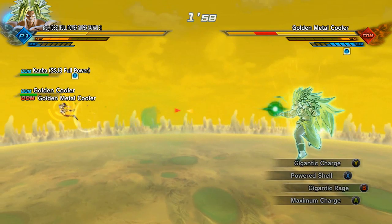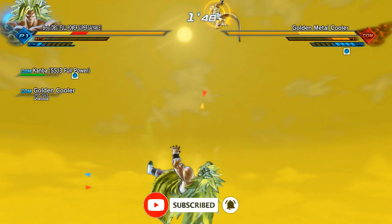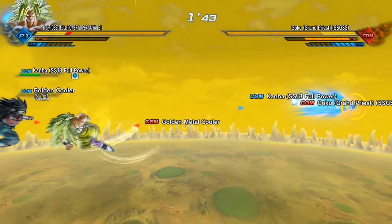Powered Shell — I'm going to destroy you, Metal Man. Look at Cumber. I'm going to have to be very careful with Metal Cooler here. Super Saiyan 3 Cumber might be in trouble — and that's all because of Super Saiyan 4 Cumber.